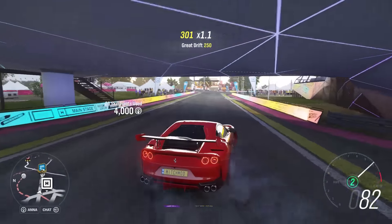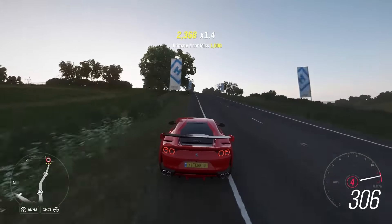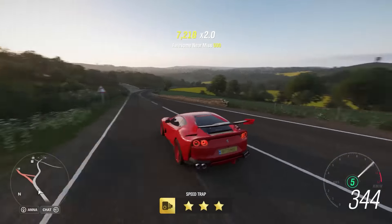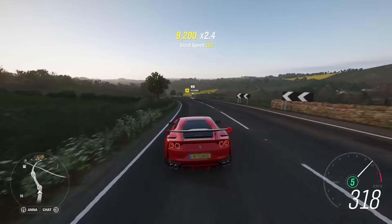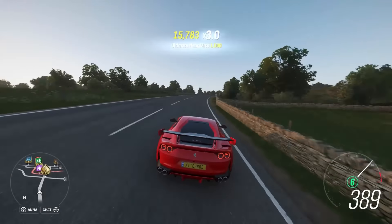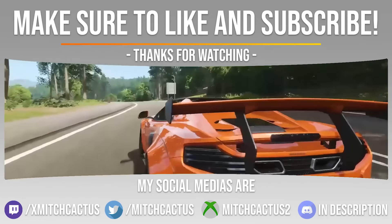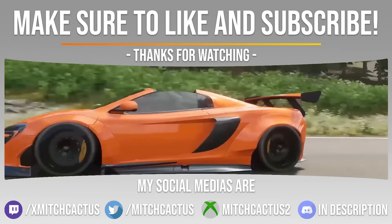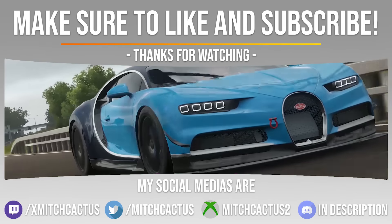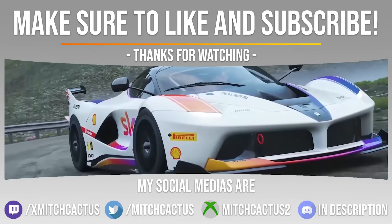That's going to be it for this video. I tried to make it as compact as possible, addressing all the important characteristics of the glitch. Hope you enjoy and have a good time with it — it's a little grindy but more fun than just driving since you get to drift on the beach, and you can easily get 8 to 12 million credits per hour. If you want to stay up to date with the best Forza Horizon 4 glitches, tutorials, and giveaways, go ahead and subscribe. Thanks so much for watching — bye!